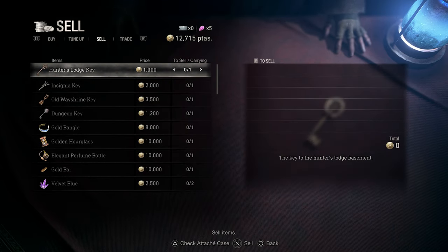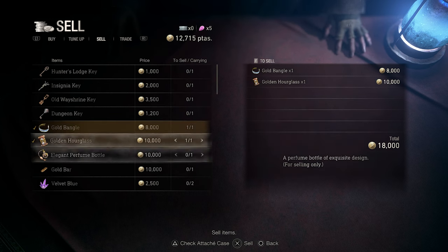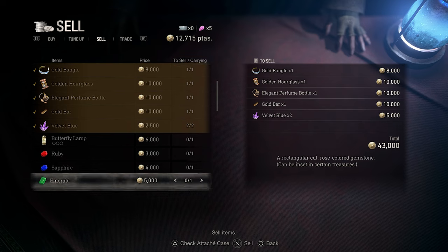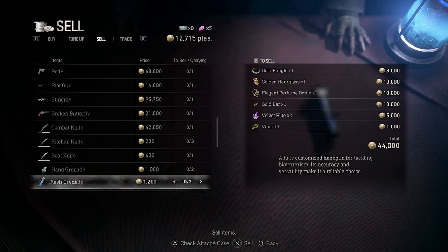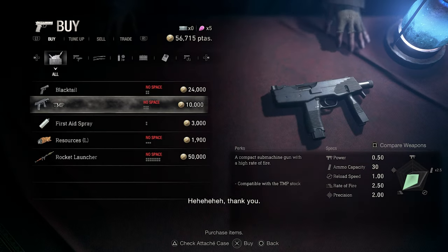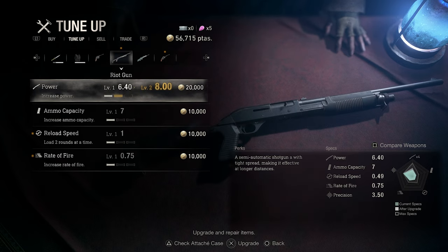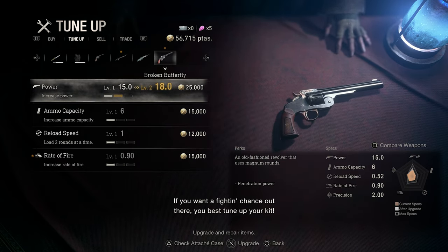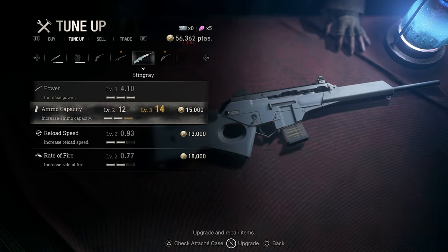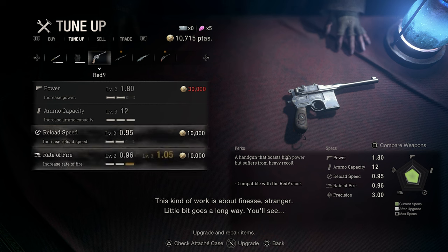Can we sell something? This dungeon key could be useful, but let's sell just this one. We're getting quite a bit of money. Let's sell this viper here too. What else can we do? Buy a first aid? Let's repair and upgrade this — let's also upgrade the fire rate.